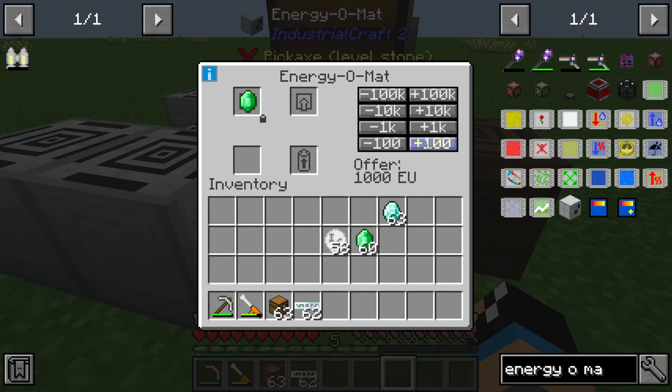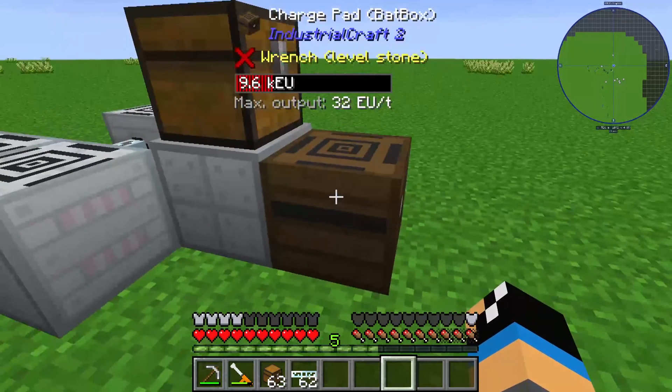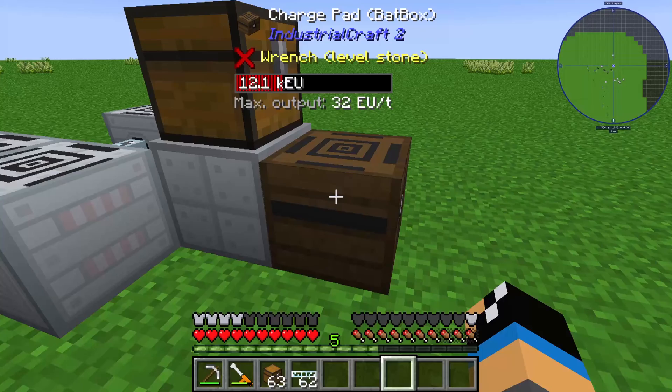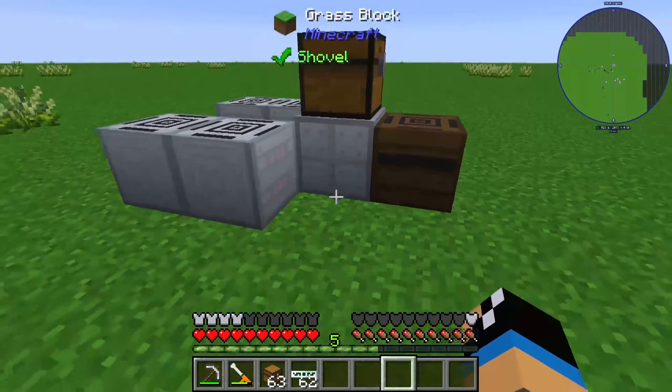We can also select the amount of energy. On the right side we have different kinds of numbers, so we can increase our energy output to 10,000 for example, so that one emerald gives the player who uses it 11,000 EU. You can see our Energy O-Mat is transferring 11,000 EU into the buffer box.